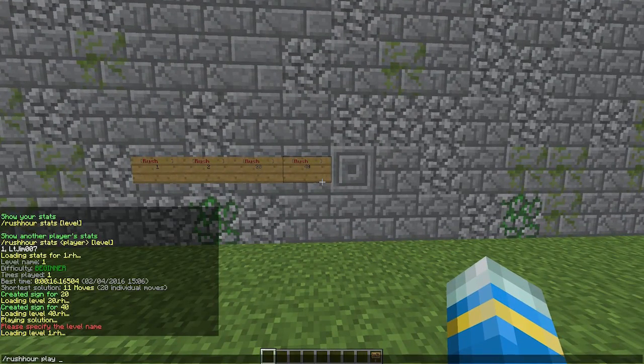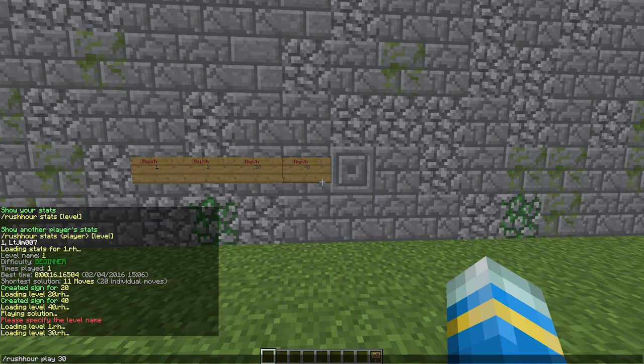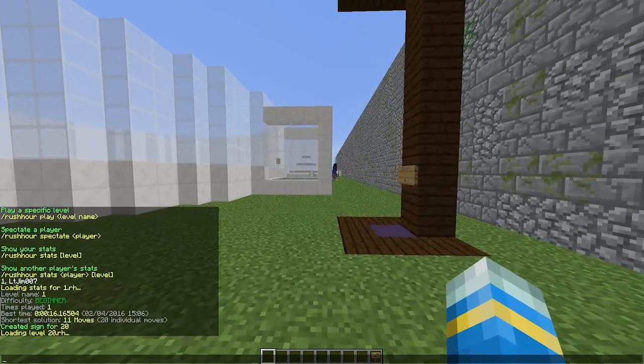I'll show you how to use the command — it's very simple. Type 'rush hour play' and then a level name, for example level 30 which is advanced difficulty. You can also spectate other players if you want to see how they do it by using 'spectate' followed by a username.